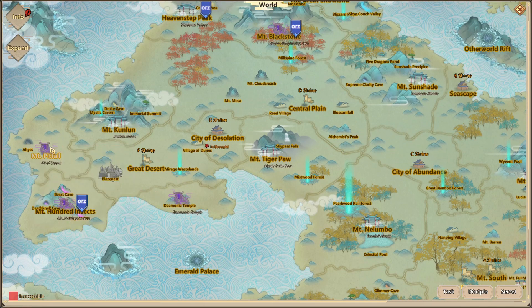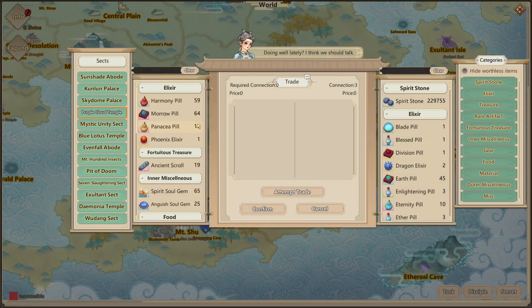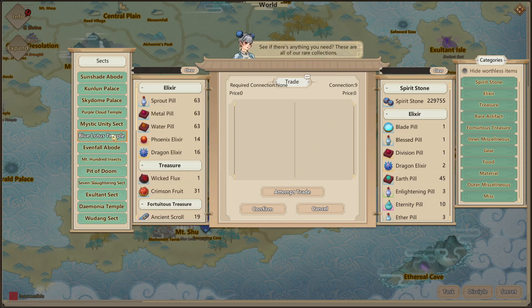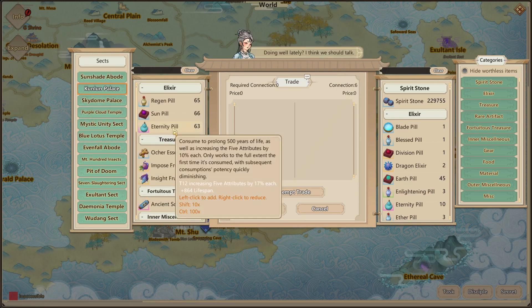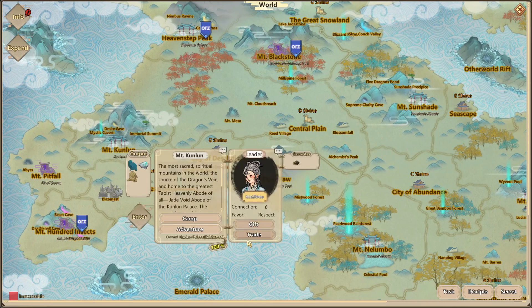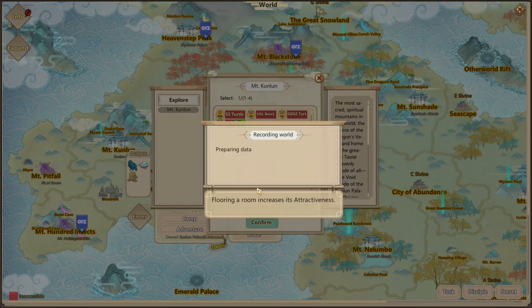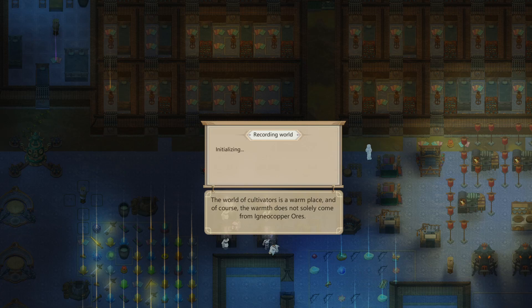I'll probably go with Purple Cloud Polis because they have the Phoenix Elixir and I don't want to pay connection for that. Then Kulon Polis has Eternity Pills and Sun Pills, which is a pretty good option. So I'll do Purple Cloud Polis and Mount Kulon. I'll just have my Lady Cloud enter — I really believe she's strong enough to fight this sect outright by herself. I shouldn't have to do too much preparation because this disciple is super strong.